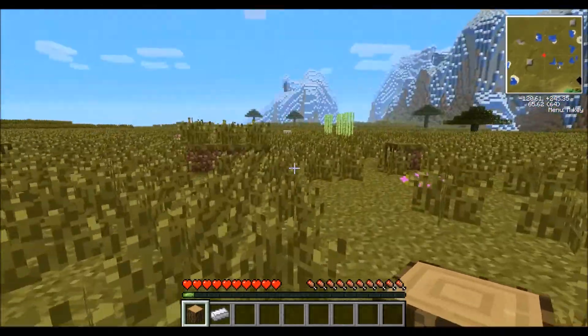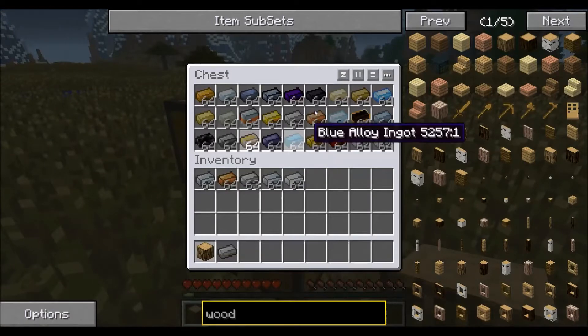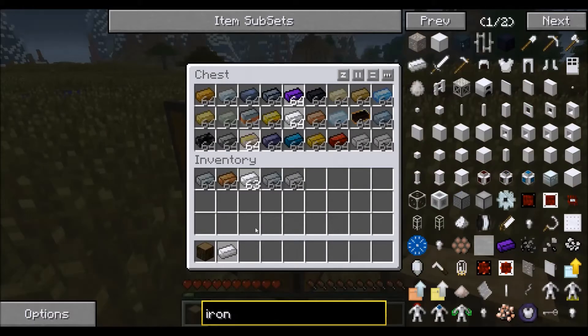We also have inventory searching in our chests. Say we wanted to find iron in our chest — we type in iron, and you'll notice iron ingot is highlighted both in our inventory, and we have iron wood ingots, iron ingots, and dark iron ingots highlighted in our chest. So NEI makes everything really easy to find in case you get lost or lose an item somewhere in your inventory or your chests.